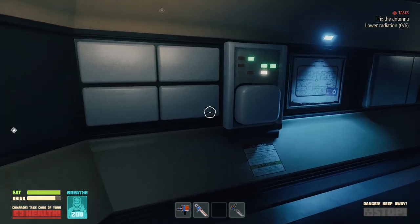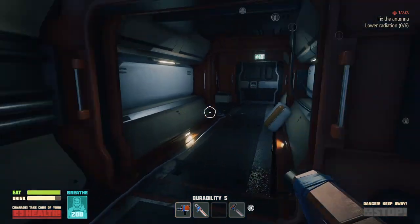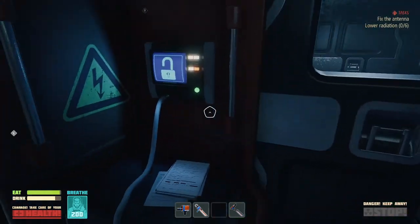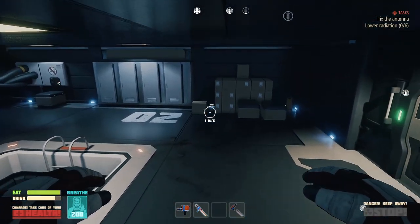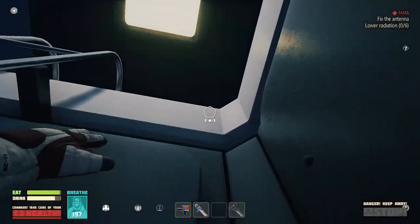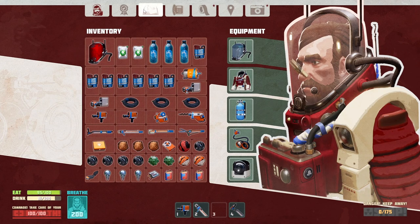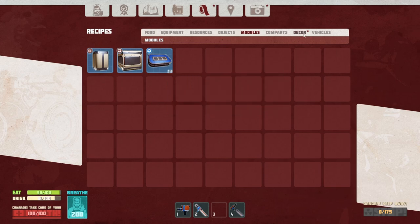So this is basically all. There's the medbay. That takes us outside, and the other one also takes us outside. Wait, I need to check something. Medium service module — with eight replaceable blocks of walls, the best option to start building our space station. We can try creating one of those.